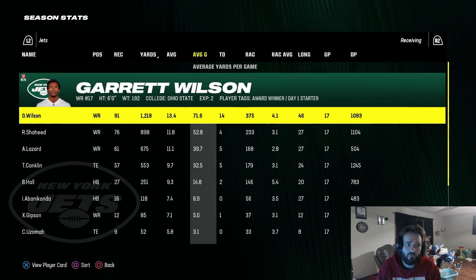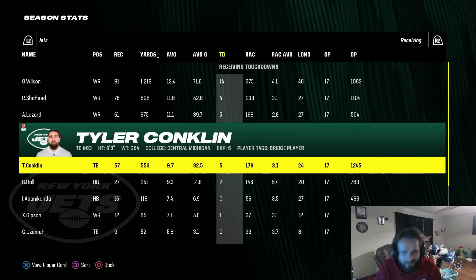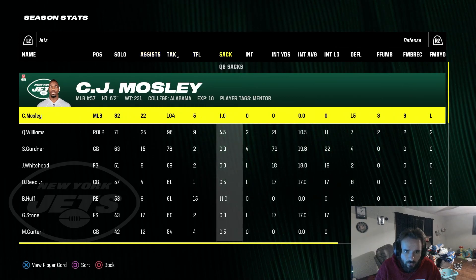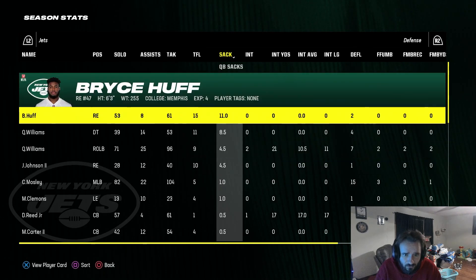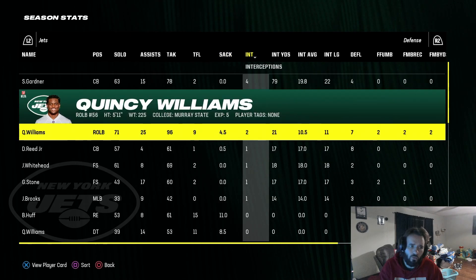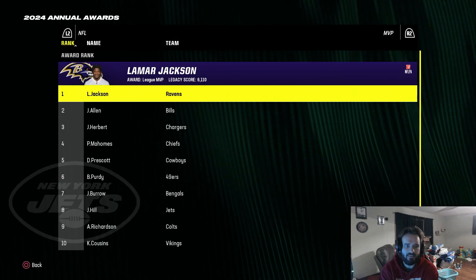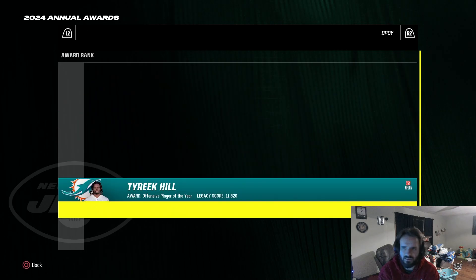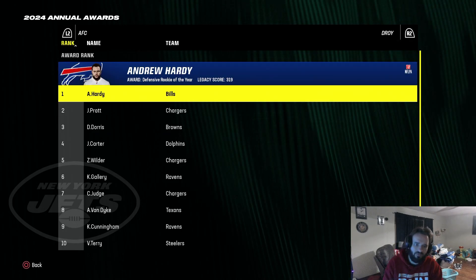Receiving-wise, Garrett Wilson with 1,214 yards. Rashid Shaheed with 898 yards and 4 touchdowns. We definitely need a wide receiver three and probably a new tight end. Defensively, CJ Mosley had a great year, same with Quincy Williams tackle-wise. 11 sacks for Bryce Huff, 8.5 for Quinan Williams, 4.5 for Quincy Williams, 4.5 for Jermaine Johnson. Sauce Gardner with 4 interceptions. Jaron Hill comes in at number 8 for MVP voting and wins Offensive Player of the Year — hopefully that means he gets at least a two-star dev trait upgrade.